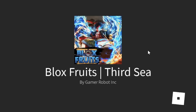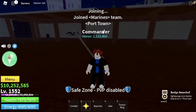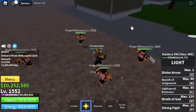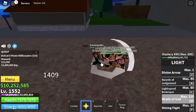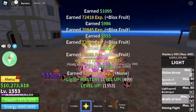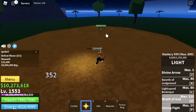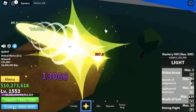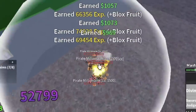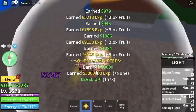Now we are ready to move on to the Third Sea. To start our grinding, we're gonna go with the Pirate Millionaires. As you can see, the advantage of having Elemental Logia effect — they cannot damage us, which makes grinding a lot faster. But don't forget: at level 1550 you can start defeating Stone. I suggest just go back to the Pirate Millionaires and keep on defeating them until you reach level 1579.